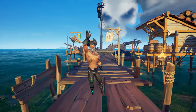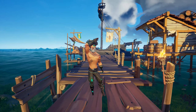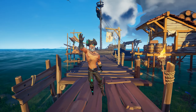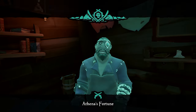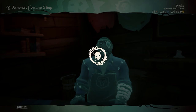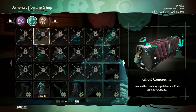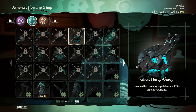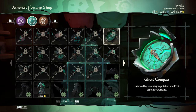Hey guys, what is going on — Cyrix here. Welcome back to another video. Today we show you how to unlock the new ghost weapons and tools. This guide only covers the cosmetics added in the Ships of Fortune update. I also made guides about the ghost ship cosmetics, the ghost set from level 1 to 10, and how to get pirate legend level 10 fast. All videos are linked in the top right-hand corner.